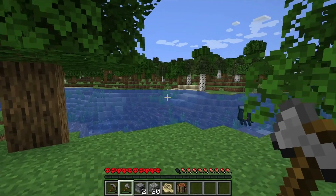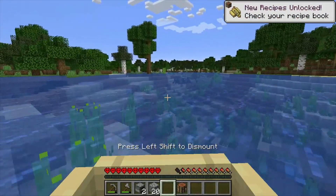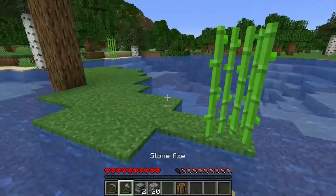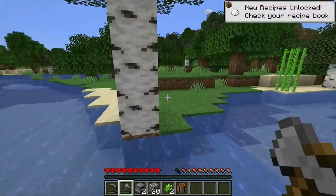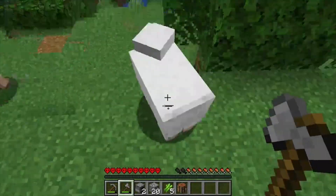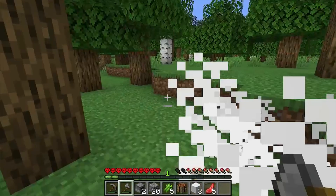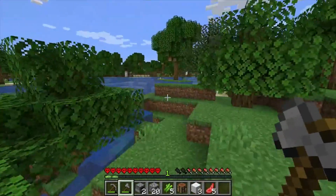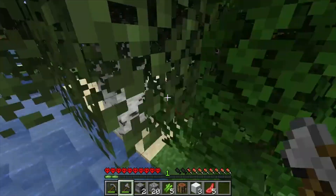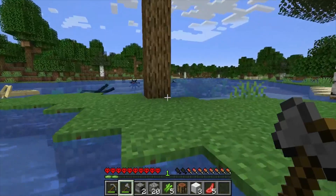No mobs visible yet - there are pigs across the river. Let's just go grab this sugar cane real quick. I wouldn't mind seeing some sheep so we could craft a bed. That's just two sugar cane - let's grab the ones over here. I do see some sheep, so let's check that out. I know I left my boat behind but I just want three wool to craft a bed.